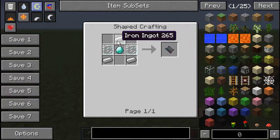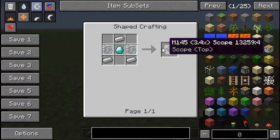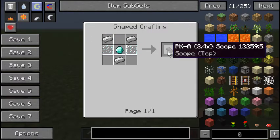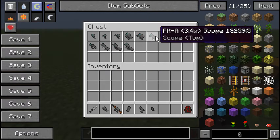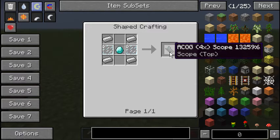The M145 requires three iron, two glass panes, and one diamond. It's slightly more expensive but it's 3.4x zoom, so it's better for medium range — not really good for long range still. The PKA uses the same recipe just flipped, and is also 3.4x zoom, also more suited for medium range. The ACOG is times four zoom, requiring four iron, one diamond, and two glass panes. It's mildly expensive but not as expensive as some of the later stuff.